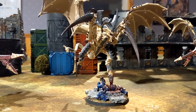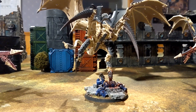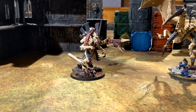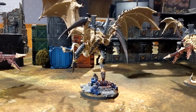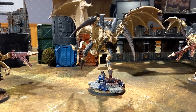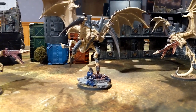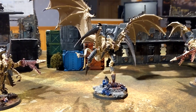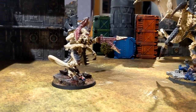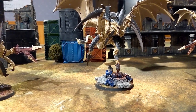Monstrous boneswords and the lash whip with monstrous bonesword option — I don't model those at all. If I'm taking a full melee build I'd prefer the extra attack from scything talons and the extra AP with re-rolling ones. The lash whip and monstrous bonesword option does give the ability for the Tyrant to fight back if it dies, but it's very situational. For the points, I'd rather take something that maximizes damage versus potentially throwing my Tyrant at something that's going to kill it.